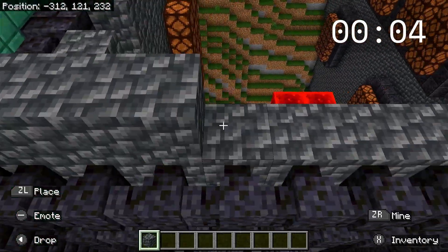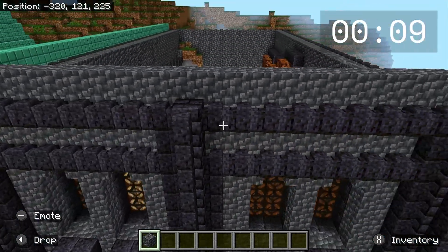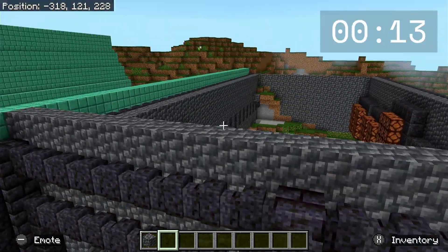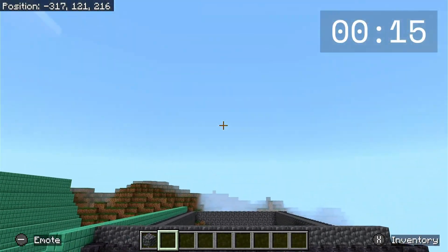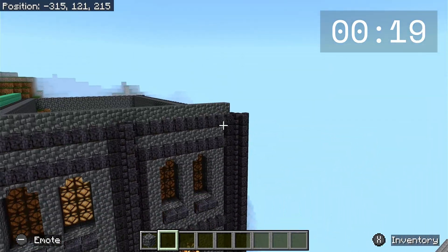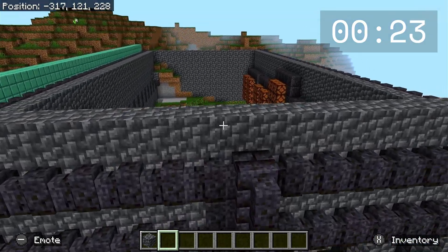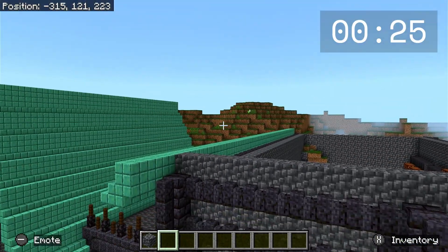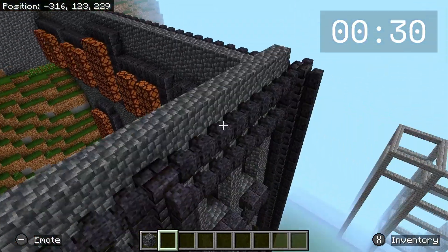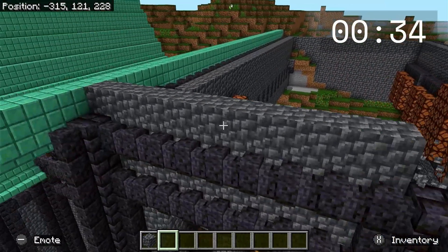First thing I think we need to do here is build this across, just like this. Do I do it as one big roof going up, or two roofs? I actually just got a really cool idea — I'm going to do it as two roofs here, and then put another roof that's full a bit farther back.